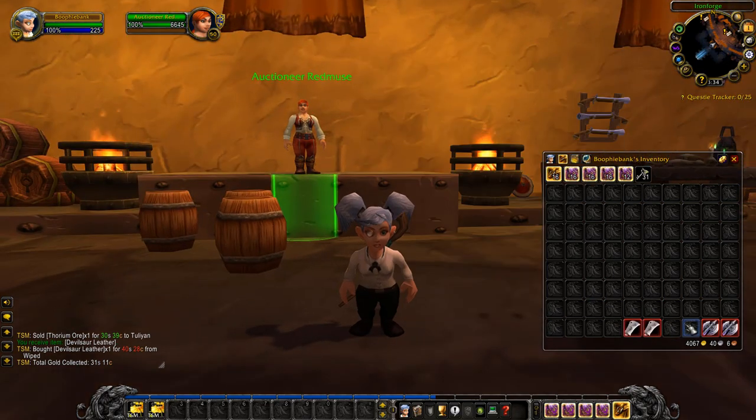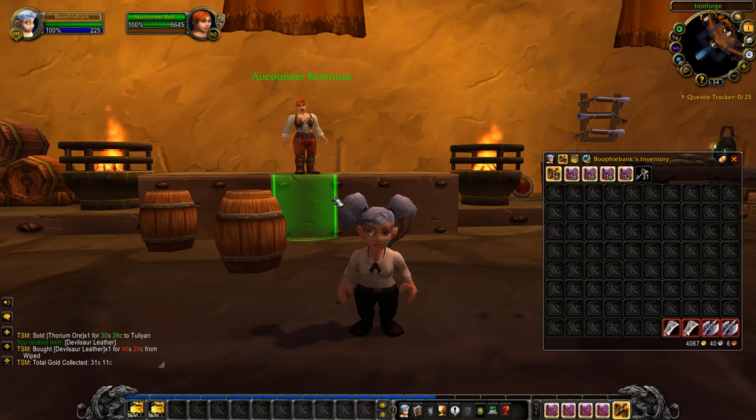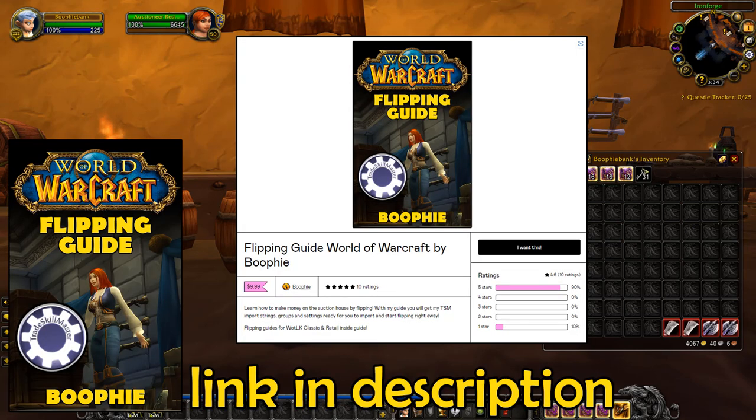Feel free to ask questions in the comments below. The majority of the information is inside my flipping guide — the first link in the description — which has all my TSM settings and import strings. It also covers flipping for retail, so it includes both retail and Wrath Classic. Until next time, take care and happy gold making.